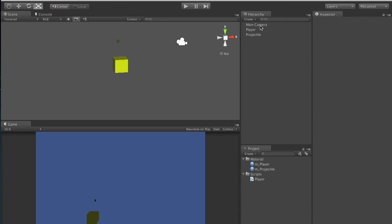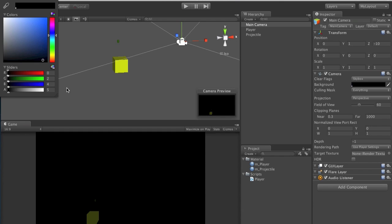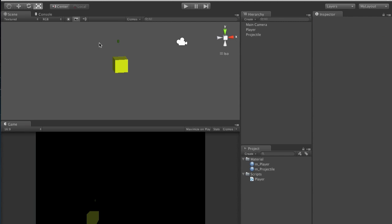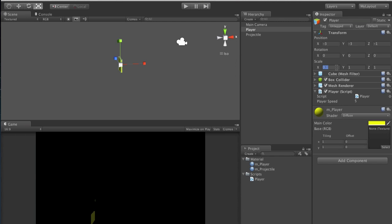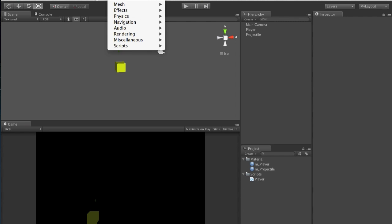On the view you can't really see it because of the background. What we want to do is go to the main camera background and make it black so you can actually see it better. But you still can't really see the objects clearly.